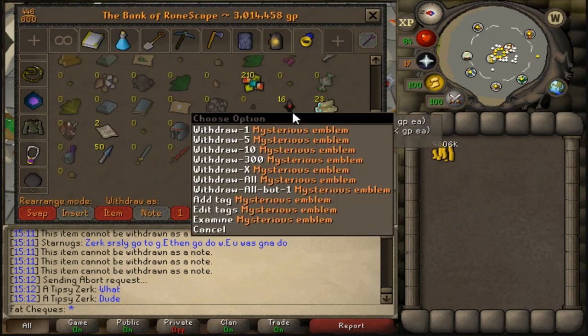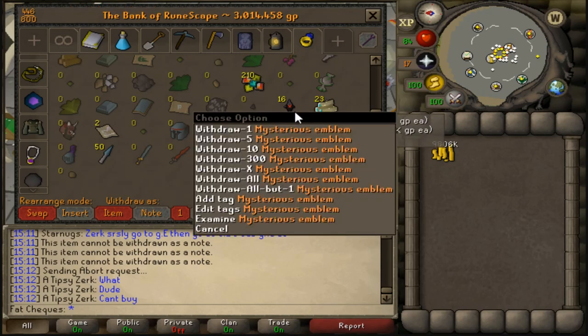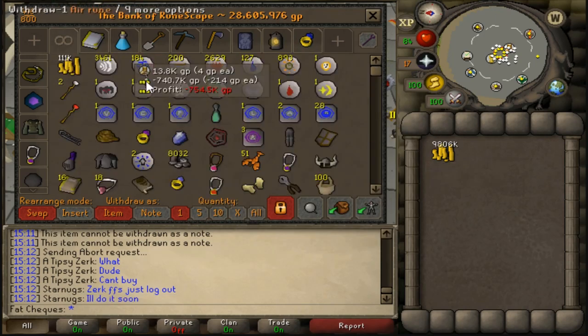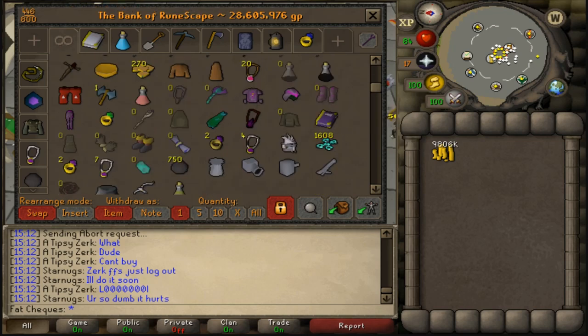We still have all of our emblems — I'm going to let these build up, hoping to reach a stack of maybe 100. That might be a goal for a future video. Coming in fast — we now have 9.8 mil, so I can buy back the items that I need and we can continue Wildy Slayer.